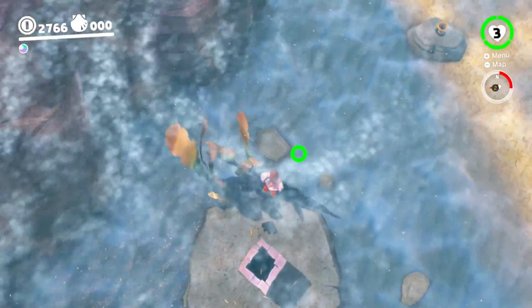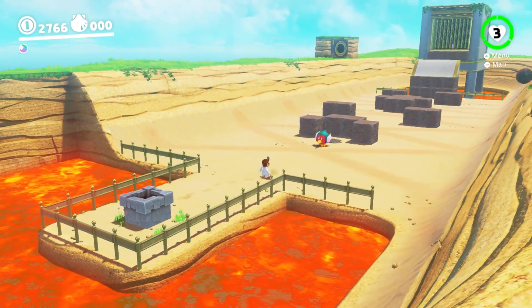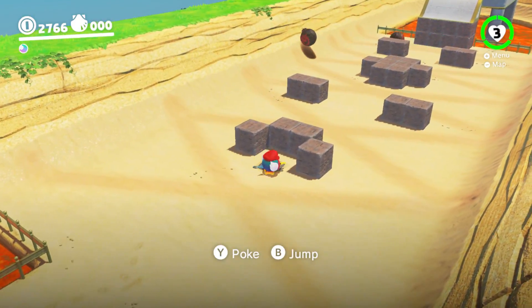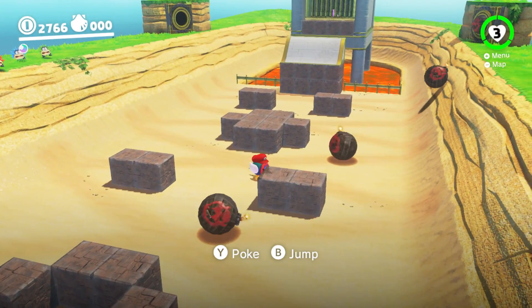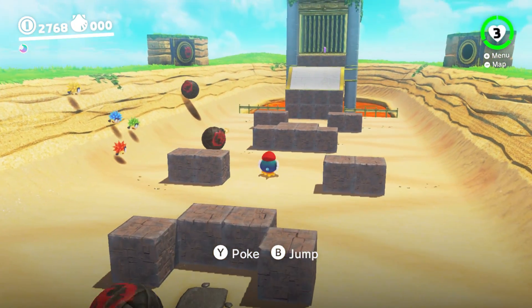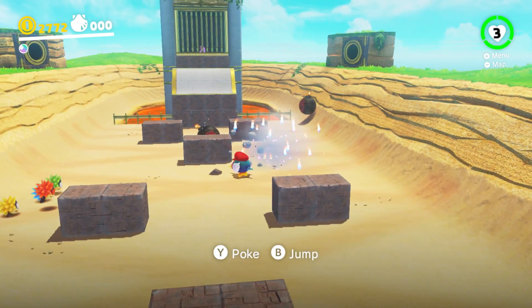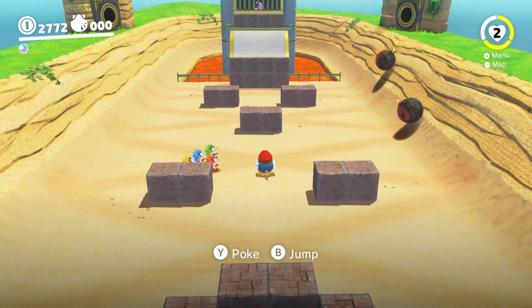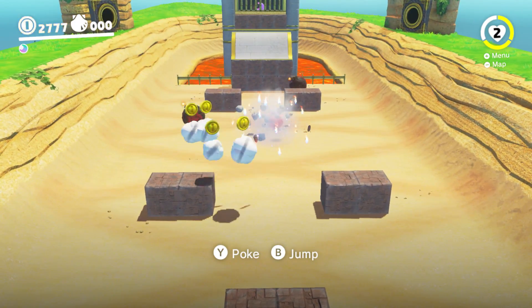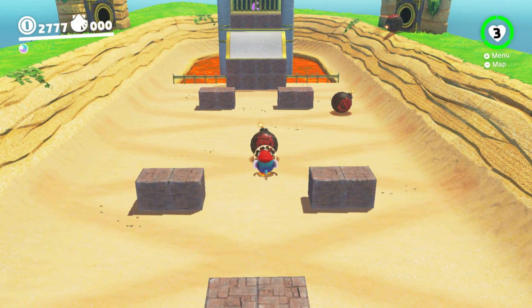I kind of figured it would be underwater after it wasn't there. Let's see. Pipe number one leads to this kind of puzzle. Yes, I see what we're doing. I have to say, this puzzle makes sense. If I could not be bad at it, that would also be nice. And if you could bug off, it would also be pretty nice.